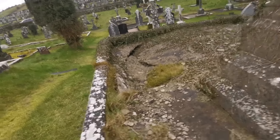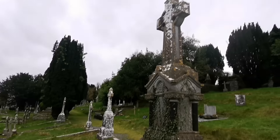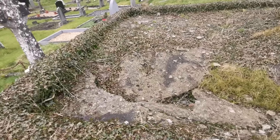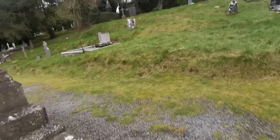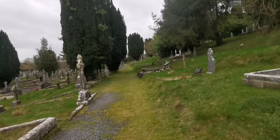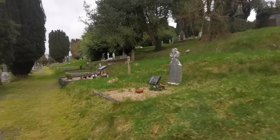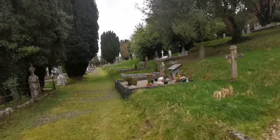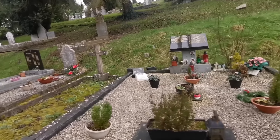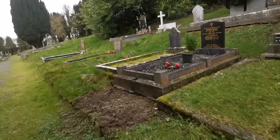So this one is falling apart here, caving in. Celtic cross — you can see the ground is breaking away there. Very old — I suppose that's what happens after time. So all those ones up on the hill there, I've covered those. There's a couple of new burials here as well — you can see them there. People look after the graves very well — flowers and wreaths, and there's a couple of Christmas things there.